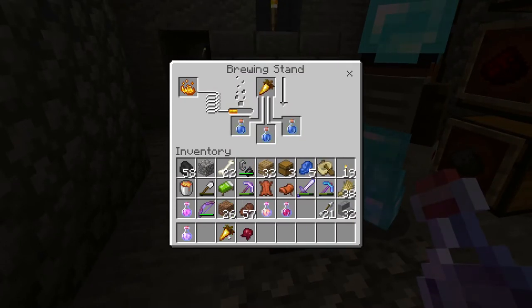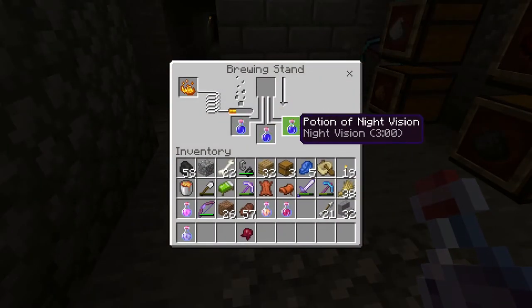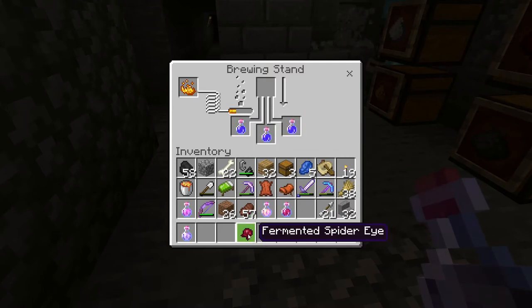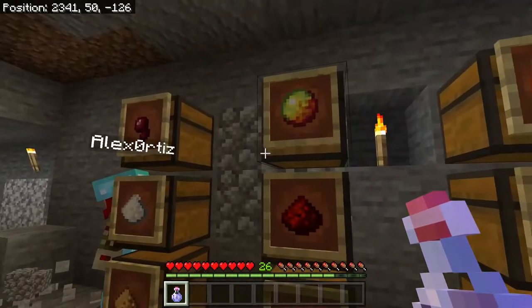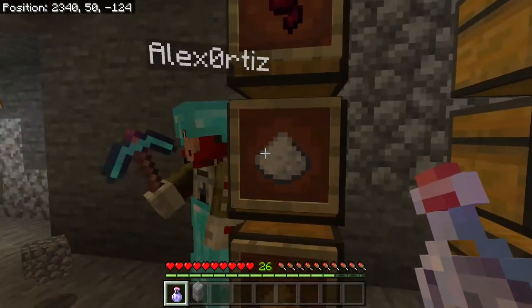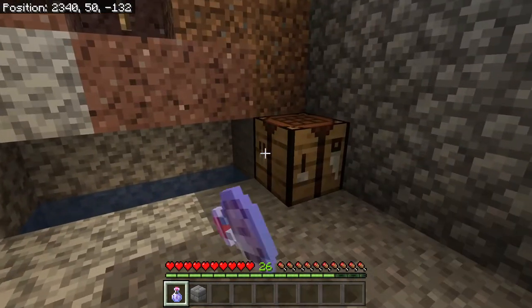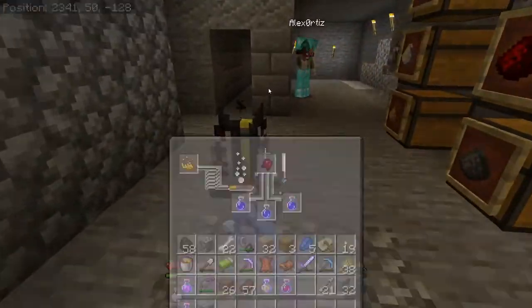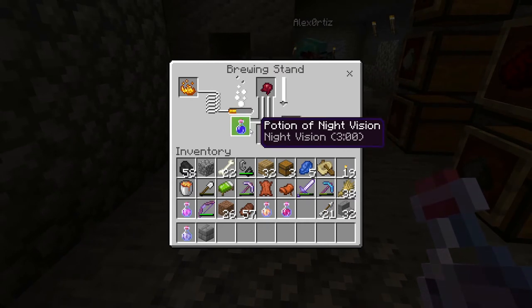The basis of everything I find useful is nether wart. Let's go over all the basic or base ingredients: nether wart, which makes an awkward potion; redstone dust, which makes a mundane potion; glowstone, which makes a thick potion; and a fermented spider eye — which is a spider eye, sugar, and a mushroom — which creates a potion of weakness.